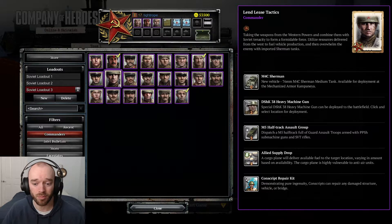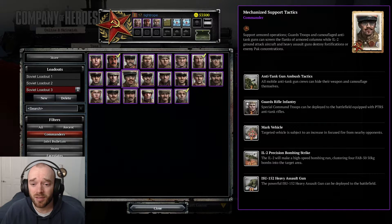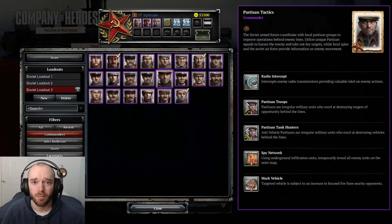Armored Assault Tactics: radio intercept good, T-34-85 good, vehicle crew repair training pretty good — allows tanks to repair themselves out of combat for munitions. The IL-2 Sturmovik attack here is different: it's a loiter where two planes fly around looking for infantry targets and do good damage — more effective in 1v1 and 2v2, as planes get shot down quickly in larger modes. The IS-2 is decent but heavy tanks are currently on the out, making this a medium pick.